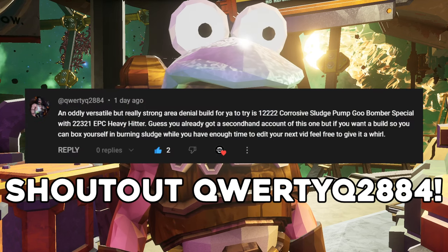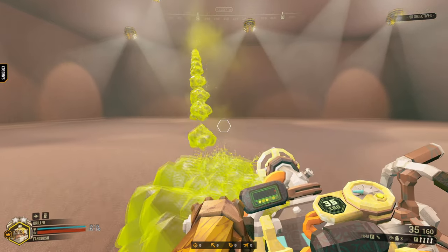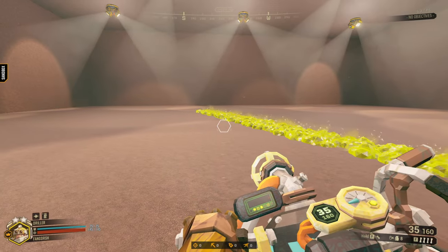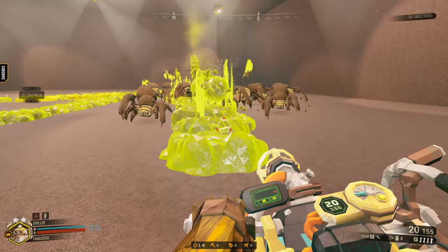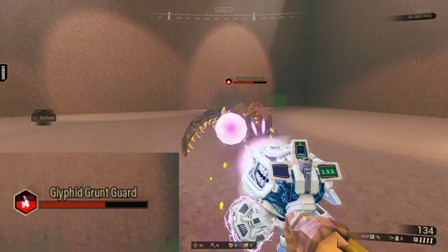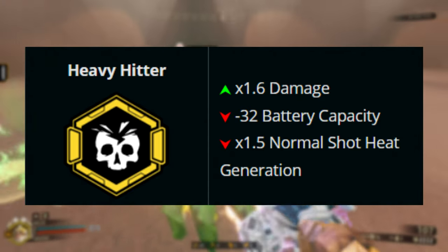This build was recommended to me, and it's quite a fun one — Goo Bomber Special and Heavy Hitter. What Goo Bomber does is turn the charge shots of the sludge pump into a glob that drops down shards as it's being fired, creating a trail of goo that can destroy bugs that walk on it. Heavy Hitter increases the damage of the normal shots from the EPC, but at the cost of generating more heat and having less ammo overall.